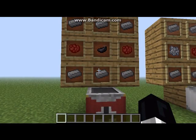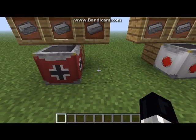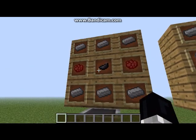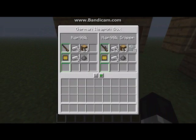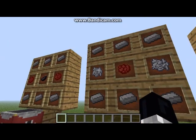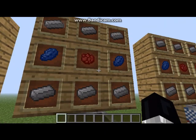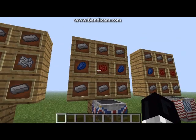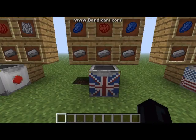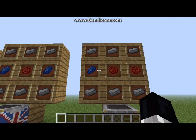These are the crafting recipes: three iron up there, three iron down here, two rose red at the side and an ink sack in the middle to make the German one. To make the Japanese one you need three iron, three iron, two bone meal at the side, and red rose in the middle. For this one — three iron, three iron, lapis on the outside and rose red on the inside. For the English one, and then for the American: iron, iron, lapis, and two red roses.